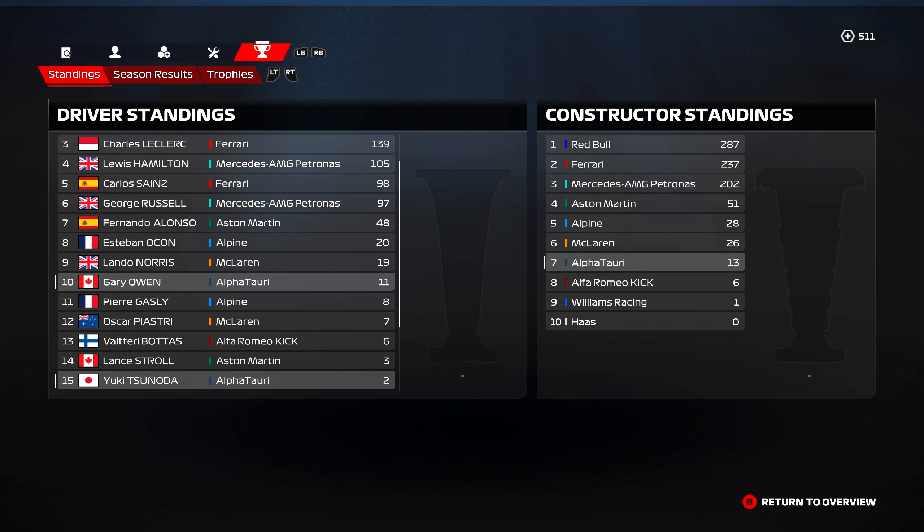We are here in free practice one on Friday afternoon. It started like this — the rain was coming down pretty heavy. It was only intermediate conditions, but fortunately it would dry up quite early in FP1. I never even ended up putting laps down in the wet. We were back out later in the session on the mediums to run my race strategy program in this Alpha Tori. Down towards turn 1 and 2, such a fun circuit.